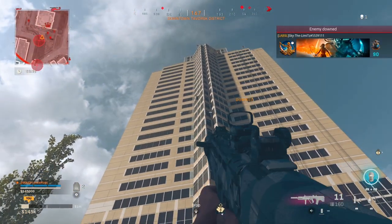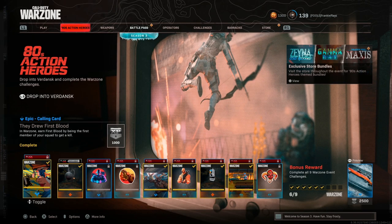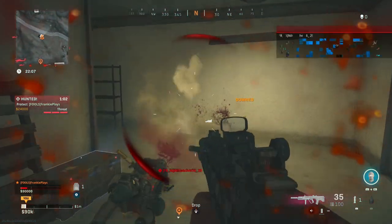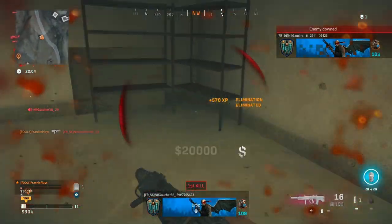Let's get straight into this with the first challenge, which is to earn First Blood by being the first member of the team to get a kill. Easy enough — just jump into Plunder as a solo and get a kill, that's all there is to it.